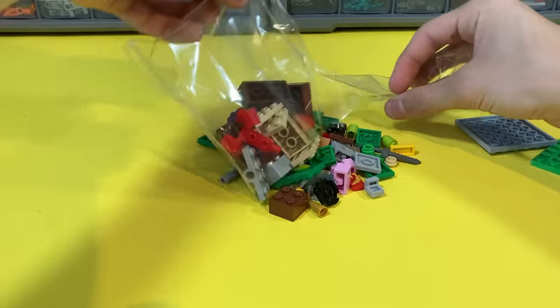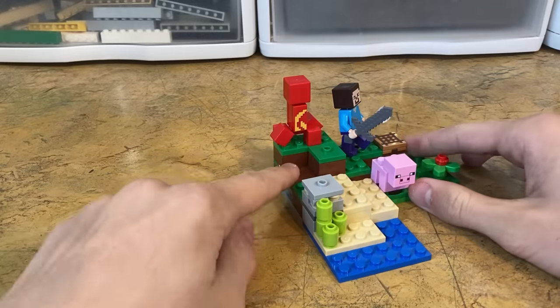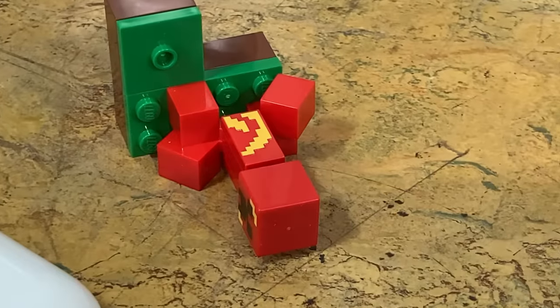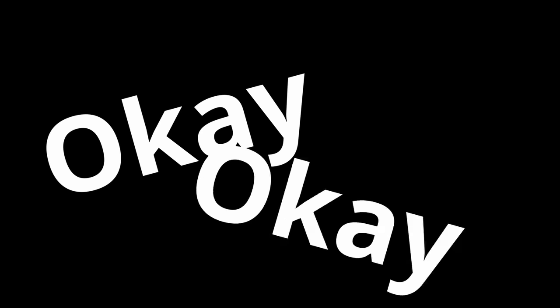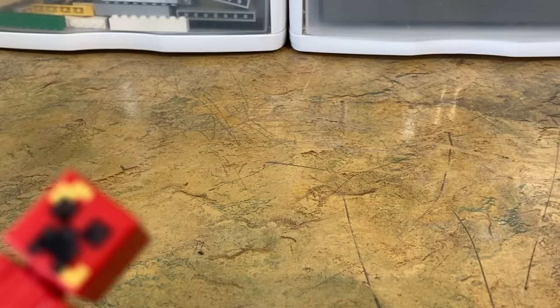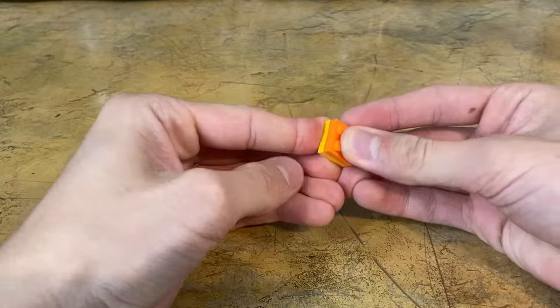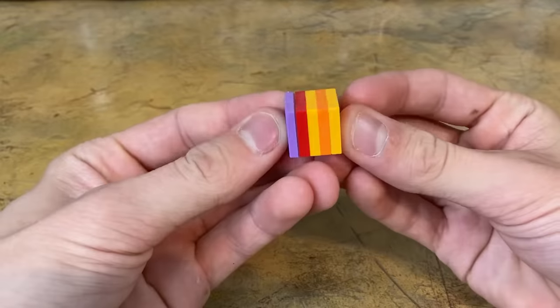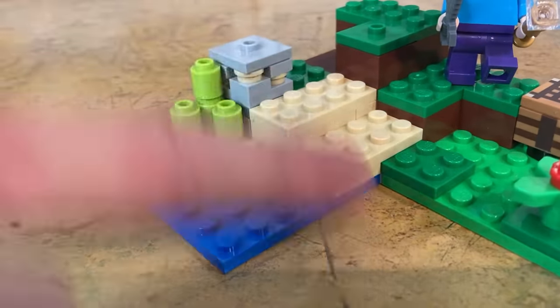Lego sets acquired. Now I need to build them, starting with the Creeper Ambush, a small set with a simple play feature — and what is that? A red and yellow Creeper. Can someone explain to me how that makes any sense? Maybe it's supposed to be mid-explosion. No, Creepers turn white when they explode. The main thing to fix in this set, besides whatever this abomination is, is to make everything actually a block tall. To make a Lego cube you can stack five two-by-two plates, but instead Lego gave it like five different levels of sand.